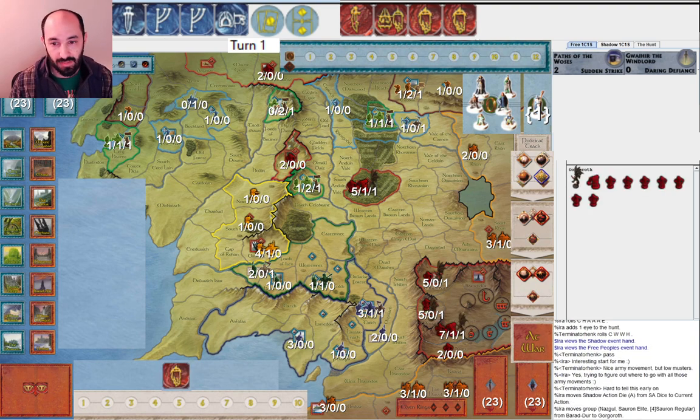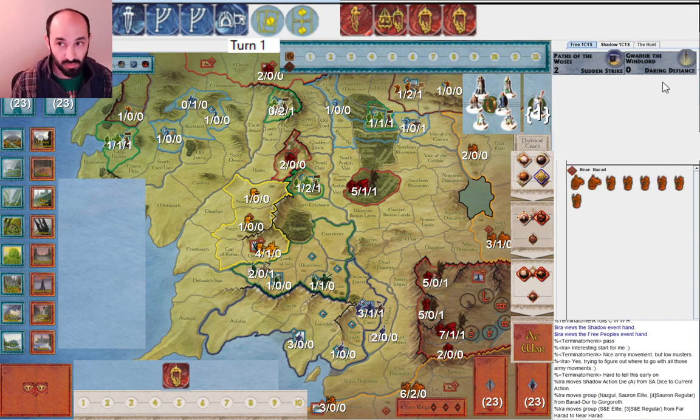My opponent passes, which makes sense. I decide to get armies moving - I got a lot of army movement. My strategy is to go up to Dew, which is Dale, Erebor, and Woodland Realm. Go up there because I'm going to have a bunch of movement, and by the time I get there I can make sure Sauron is at war. Another thing I considered was using this muster to get Sauron to war and then march this army up north to the elves in Woodland Realm. But I'm reluctant to spend my only muster in case I don't roll enough musters next round, which could make it hard to get the Witch King in round two.